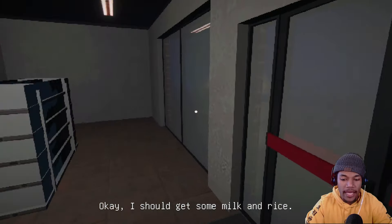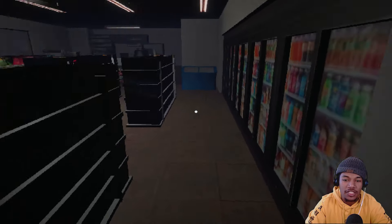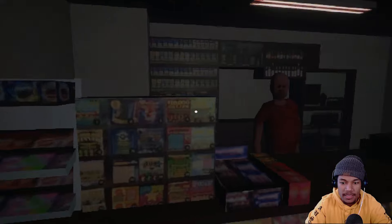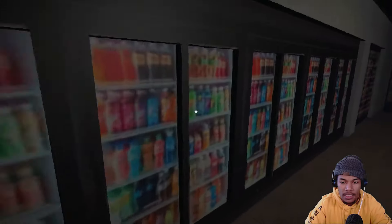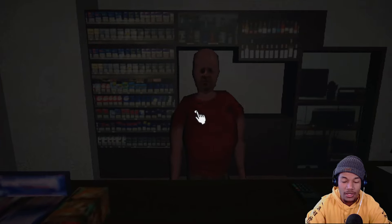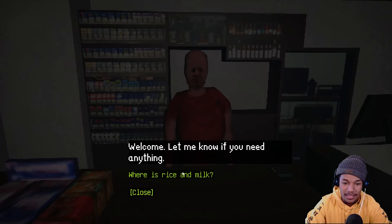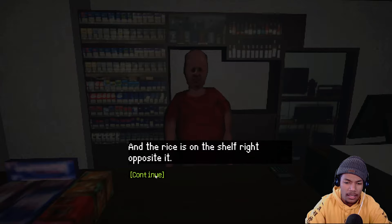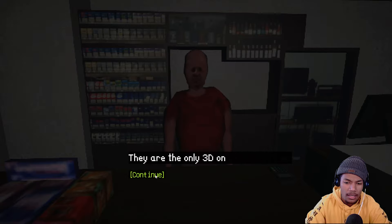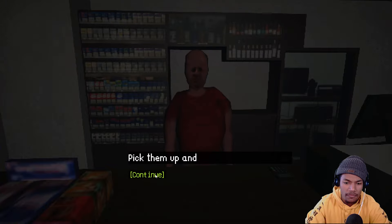Okay, I should get milk and rice. Why that combo? Rice Krispies at home. This looks like the same supermarket asset from that one Tiki Tiki game or whatever. Look at his face. Welcome, let me know if you need anything. Okay, this AI voice actually doesn't sound terrible. Milk is on the shelf to my left and the rice is on the shelf right opposite it. They are the only 3D ones, so shouldn't be too hard to spot. Oh, they broke the fourth wall.